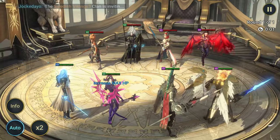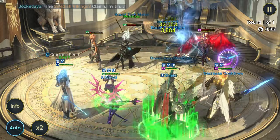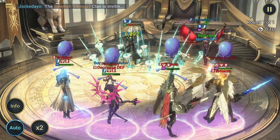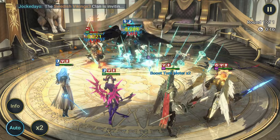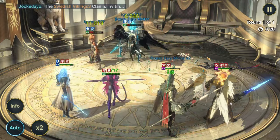I probably should have changed the speed lead here. I was thinking we should change the speed lead to Arbiter because we're going to get outsped. But no — Cardio was able to outspeed. So that's nice. He transforms — this is what we want to see. Every time somebody transforms, he uses the A1 there doing the counterattacks. Sorry, Krixia.